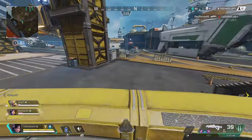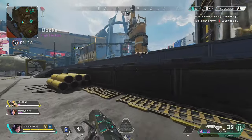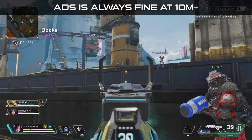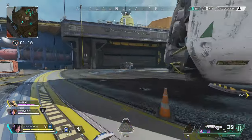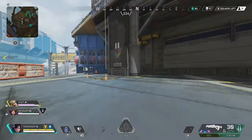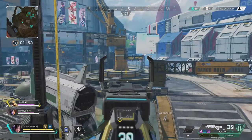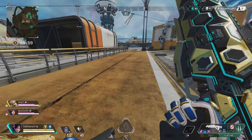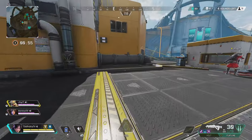Guns like the R-99 and Mastiff are better aimed down sights unless you're barrel-stuffing someone right up close. When you're more than 10 meters away, I always aim down sights. Mouse and keyboard players can hip fire at slightly further ranges than controller players because controller has aim assist — when you hip fire on controller without ADS, you lose that assist. If you're under 10 meters, hip firing is almost always a sure bet to hit solid shots.